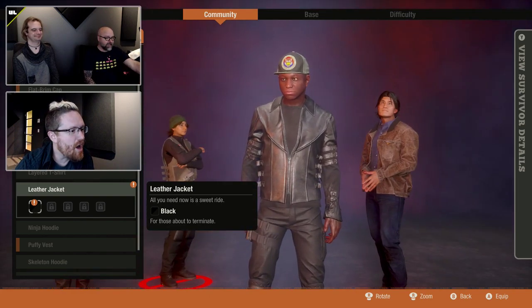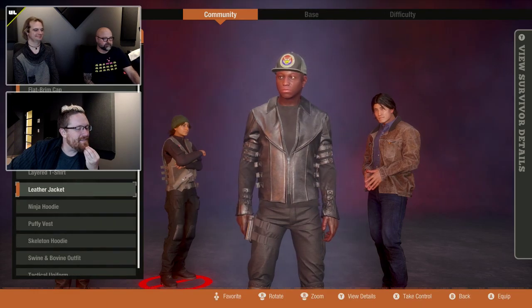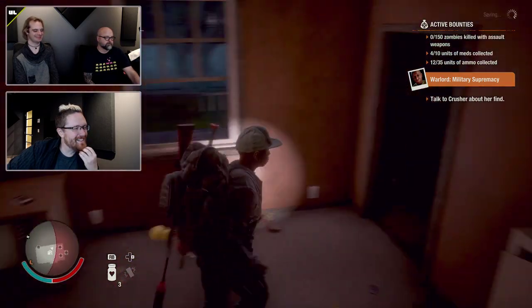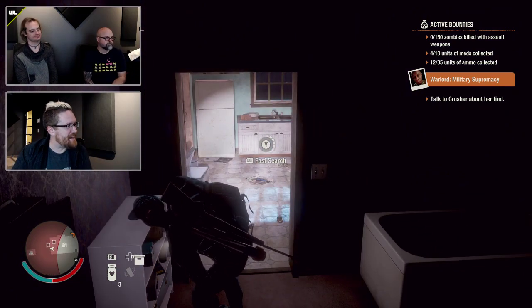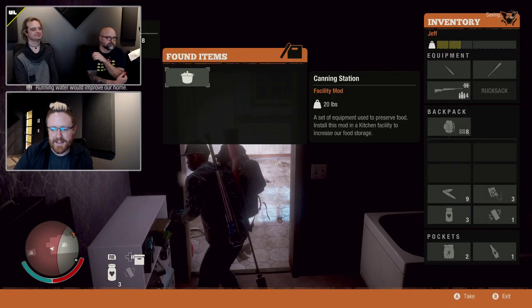Scott just looted a jacket! Look at that sweet jacket. In the closet, as soon as you get an outfit piece, you can immediately check it out and try it on — you don't have to run home, put it in your supply locker, or anything like that. You can change outfits right there in the field.